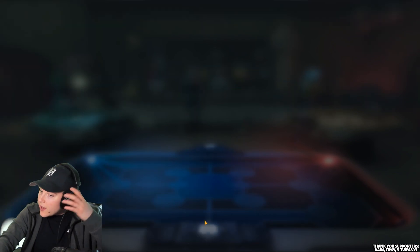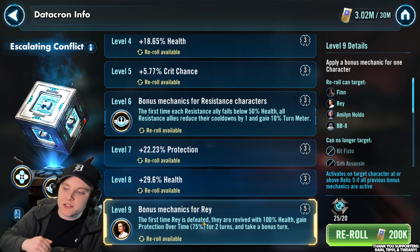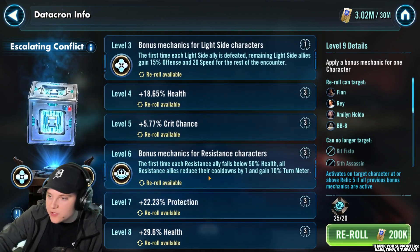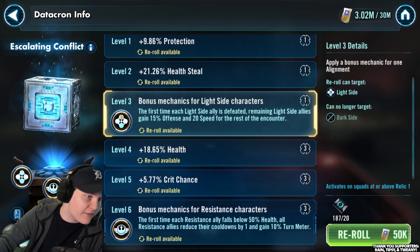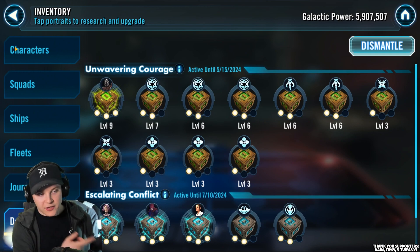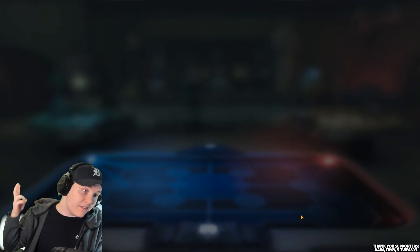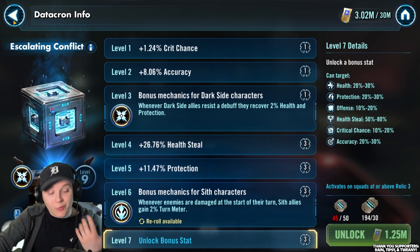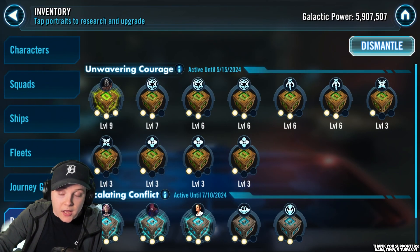Rey is my other one I have currently. First time Rey is defeated, they revive at 100% health, gain protection over time at 75% for two turns, and take a bonus turn. I also have the first time each Resistance ally falls below 50% health, all Resistance allies reduce their cooldowns by one and gain 10% turn meter. Plus the extra speed and offense stat for the level three. So my Rey Kron is pretty good. I really want to talk about the Holdo one with Rey in a second. The last one I don't have is Darth Bane - hopefully the next Conquest cycle will get me to a level nine Darth Bane.